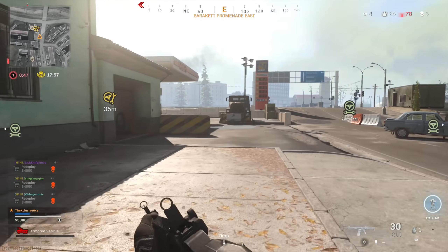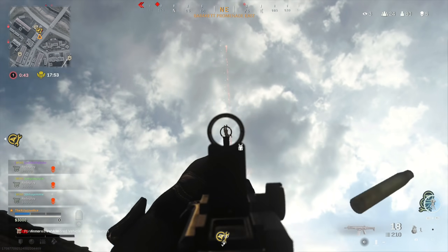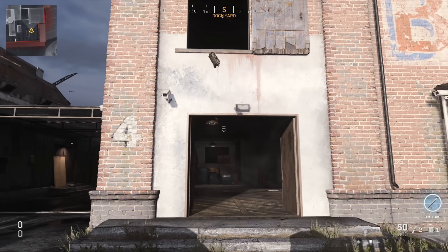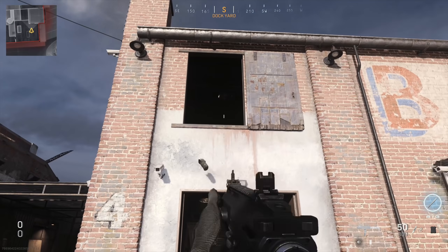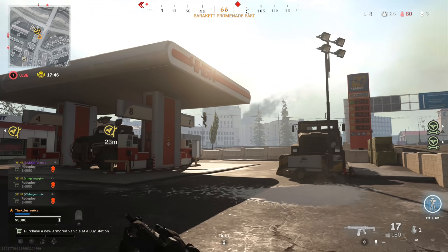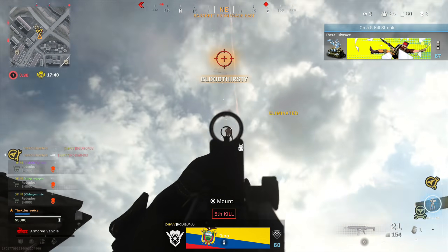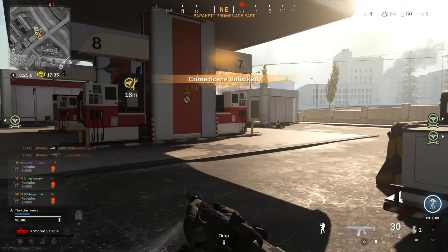Now that I've had some more play time with it, I've got to say I do think they went a bit overboard on the throwing distance nerf. I like the slight delay with the double tapping reload — I think that helps keep the C4 more in check. But the current throwing distance is just pathetic. It's hard to even throw a C4 into a second story window of a small house in Warzone, and I don't think it should be that bad.